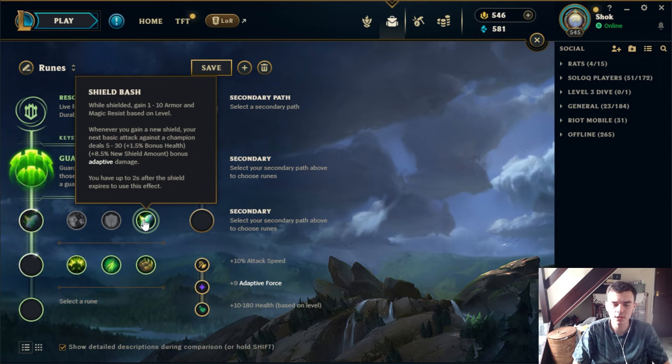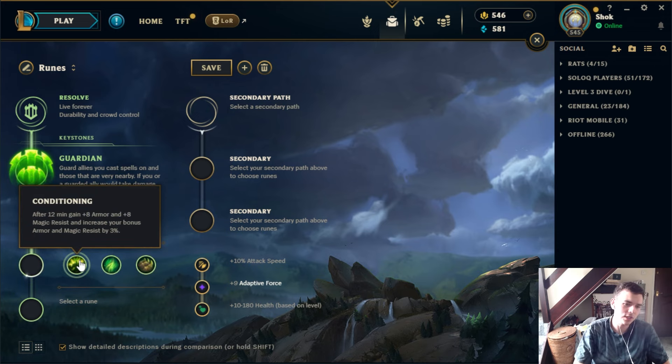Shield Bash overall is a little undertuned and most of the time if you're going into the Resolve tree you'll probably just prefer Demolish. But there are some champs where if you're trading with a shield early — maybe into a difficult assassin matchup — the shield bash could add something. I've seen Akshan and even Viktor take it sometimes, but there are much better secondary trees than going into Resolve specifically for this. Looking at the end-of-game stats, the extra damage dealt is pretty mediocre.